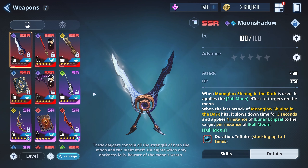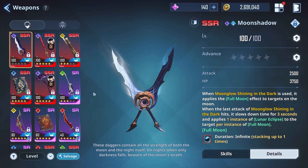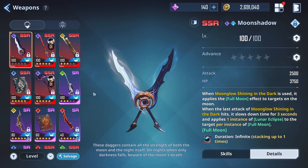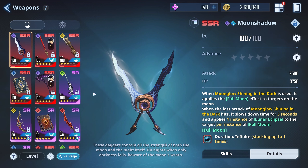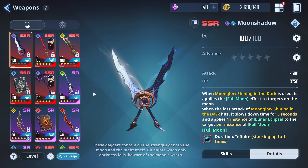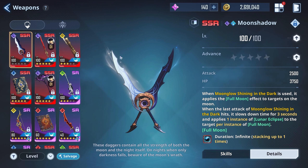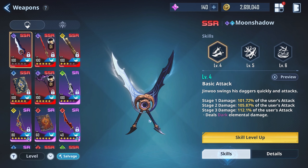Again, level 60 to 80 is the sweet spot. You can clear the entire game with a level 60 weapon — you don't need to get it to level 100. Obviously getting to level 100 gives you a big power boost, but it's not necessary.